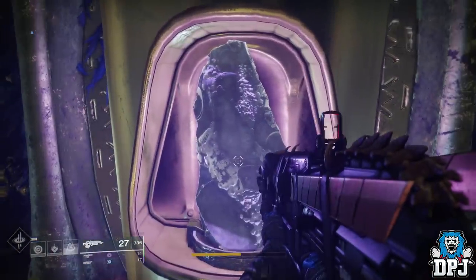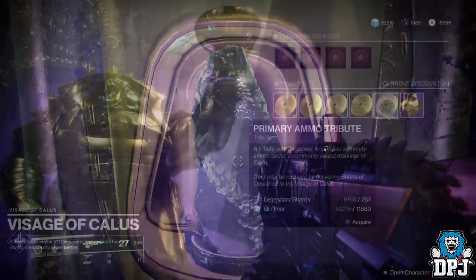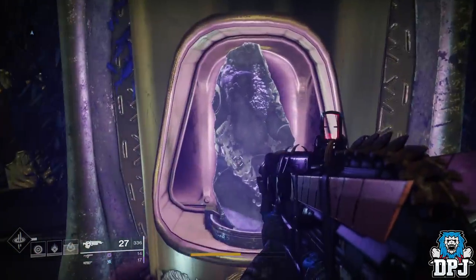Firstly, you need to have unlocked the orb-generating tribute, which I believe is unlocked via Legend of Shards by buying the ammo tributes from the Tribute Hall. I can't remember if this orb-generating tribute is the first or the last one you buy, but either way you will need Legend of Shards — and plenty of them — because you can only get four discounts per day, so it's still going to cost quite a lot of Legend of Shards either way.